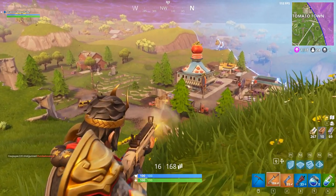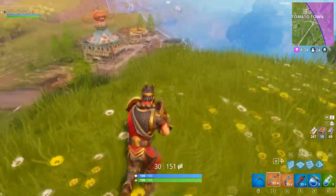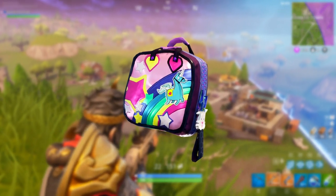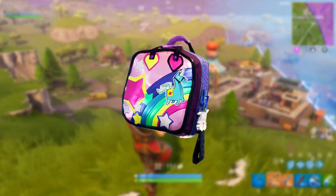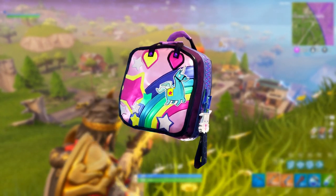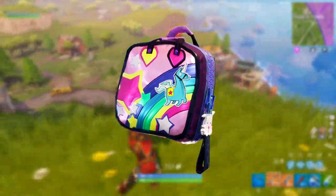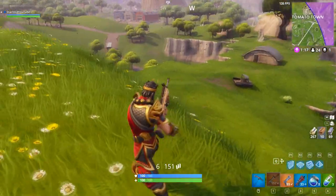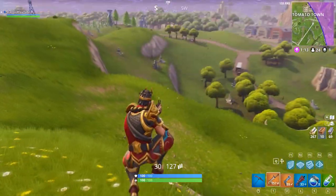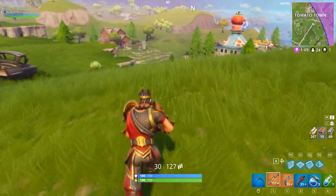We also have the last set to the rainbow dash kind of set — it's actually this kind of little children's bag. You can see the unicorn on it and stuff. This is to go with the Bright Bomber character. They've actually just revealed the new pickaxe for it, so I'm assuming that this is going to be revealed in the next couple of days. Looks very interesting, pretty cool for everyone who wants the full set. That's pretty much it for the back blings.